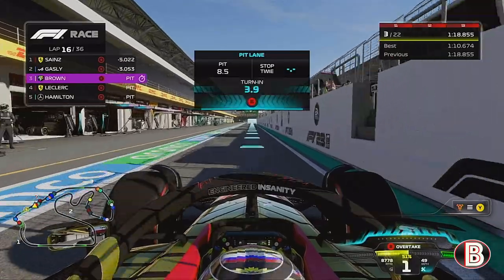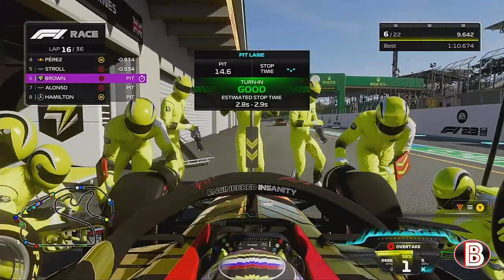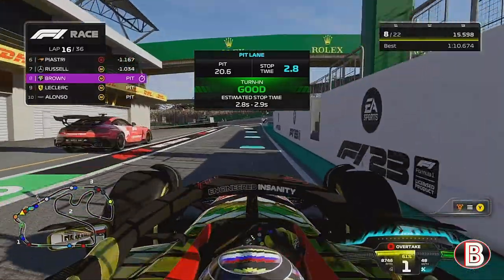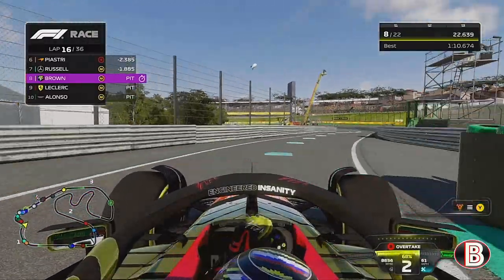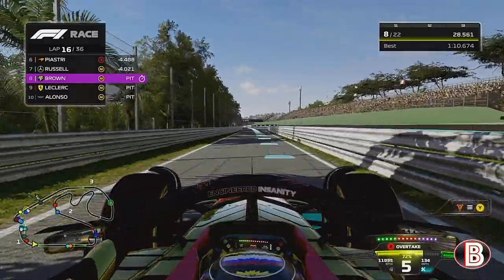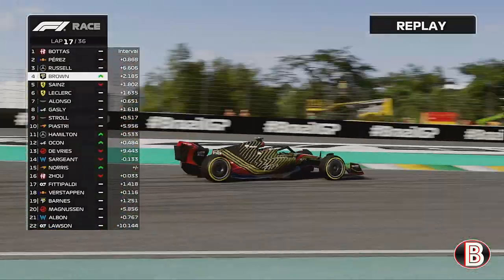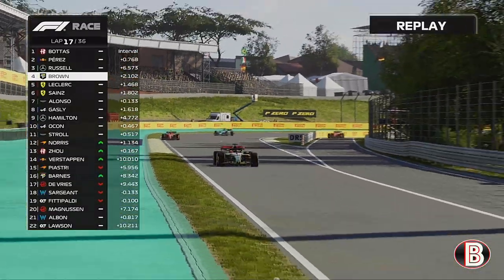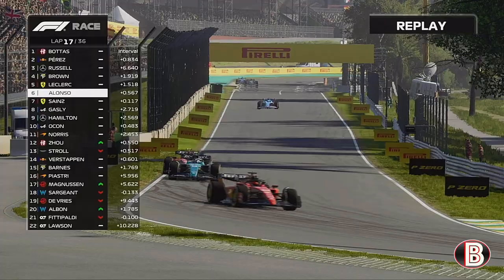We trundle down the pit lane into our grid box — we've timed it perfectly. On go the mediums to get us to the end of the Grand Prix. We come out with some lovely clean air, having pulled the gap from the Ferrari of Charles Leclerc, who's also followed us into the pits. Carlos Sainz has stayed out, but when he boxes onto the mediums we've beaten him out by a country mile. We go through turn one and Sainz has actually lost out to Fernando Alonso.